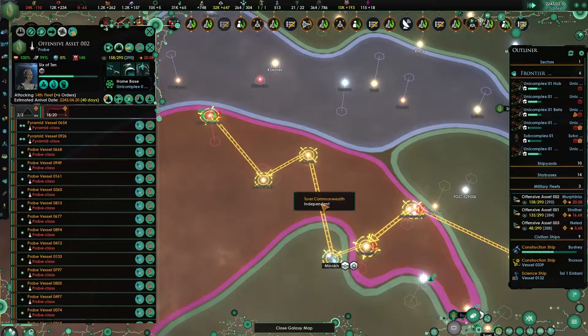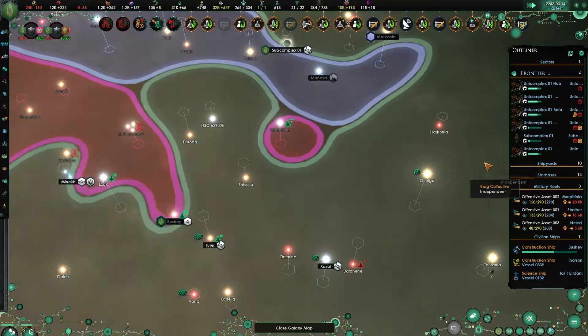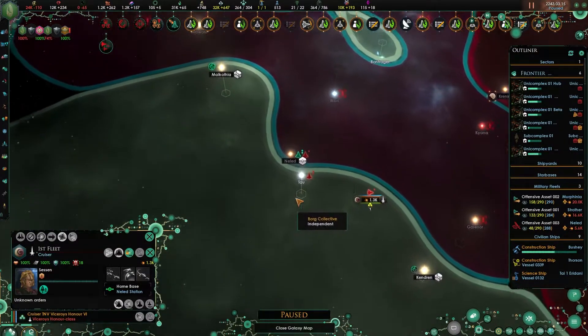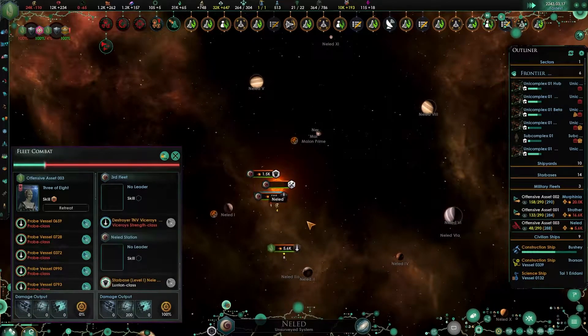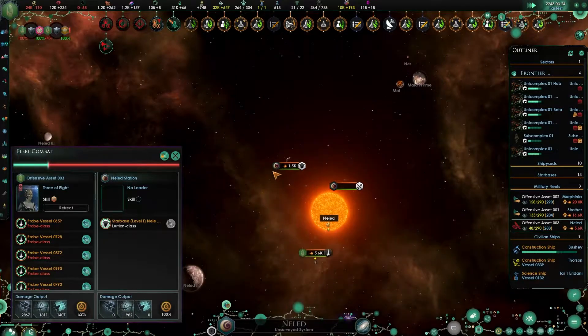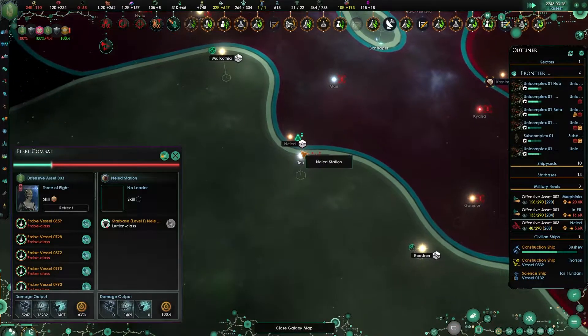Once this finishes, I'll downgrade that starbase. Trabe Alliance, you're moving up here. You're now engaging the destroyer and the starbase, which hopefully won't be too difficult. We took that from somebody, so hopefully that's very simple. Go back to Tau.